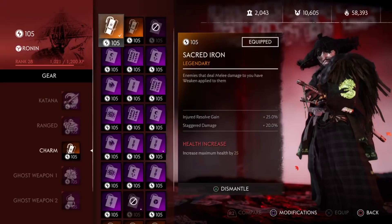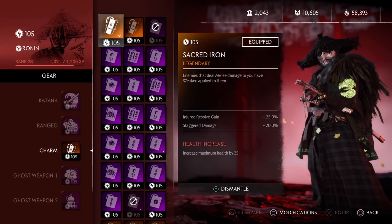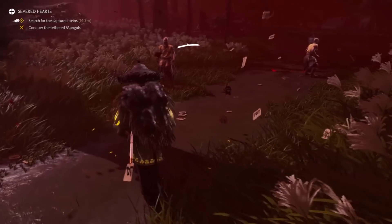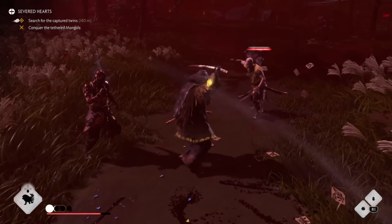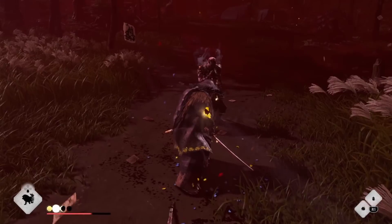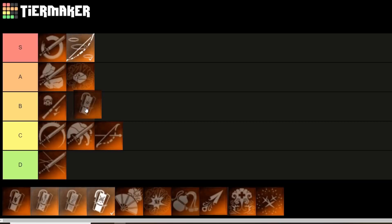Moving on to our charms. The first charm we have is Sacred Iron. Enemies that deal melee damage to you have a weaken applied to them. I really think weaken is a strong status effect in the game, as it has enemies doing 25% less damage and taking 25% more damage — so weaken is both an offensive and defensive tool. In higher difficulties where you don't want to get hit that much, this doesn't apply as much since it only affects targets that hit you. And because it targets a single person, I'd put it around B tier.